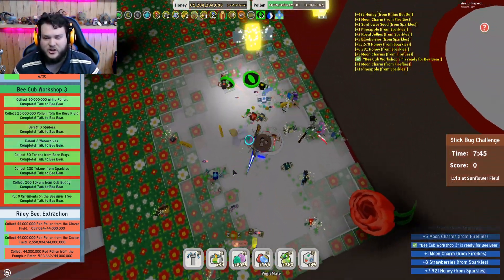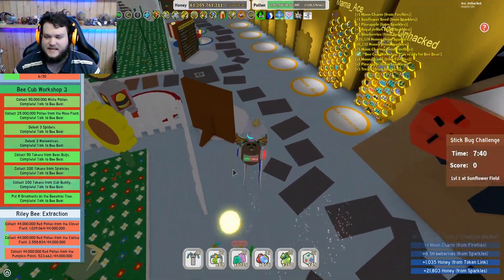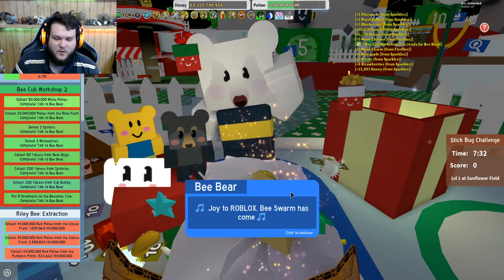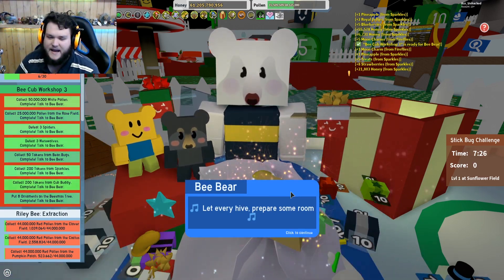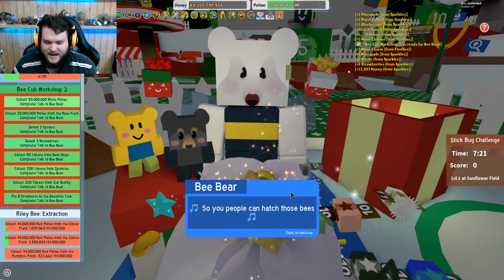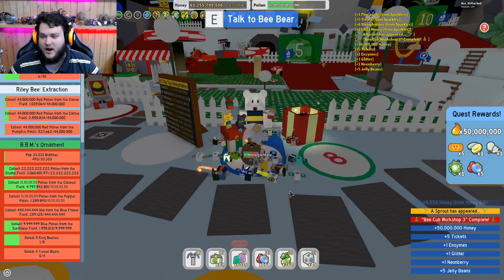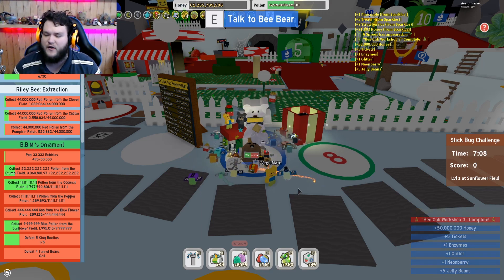Yes, there we go — Bee Cub Workshop 3 complete! Let's go hand this one in and see what our next quest is, see what rewards we get from this one. Joy to Roblox Bee Swarm has come. Let kids receive their bees. Let every hive prepare some room so people can hatch those bees. Ho ho ho. Just two more to go. We got 50 million honey, five tickets, an enzyme, a glitter, a neon berry, and five jelly beans. That's pretty good.